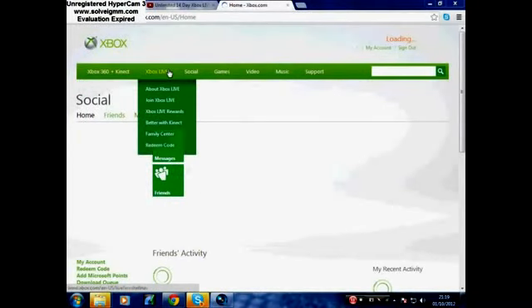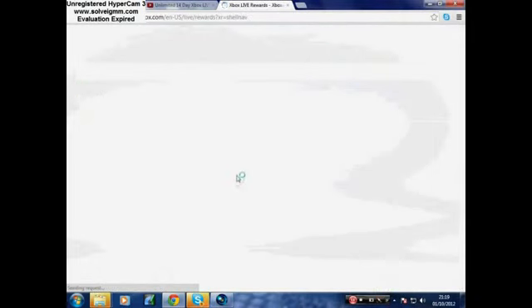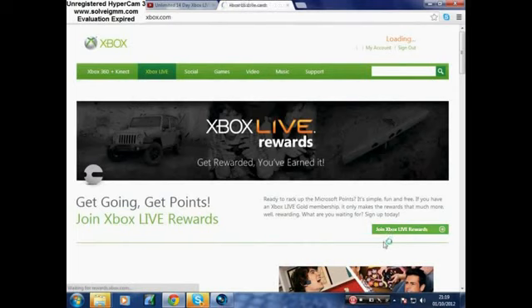This glitch is kind of complicated to do. As you can see, I redeemed it and it will say a friend referred. As soon as it gets onto Xbox Live and you redeem the code, your main account will get 100 Microsoft Points.